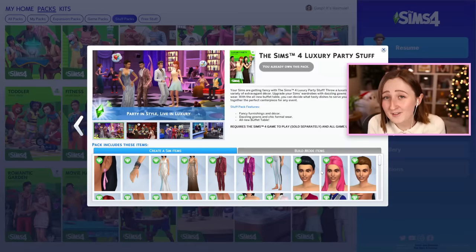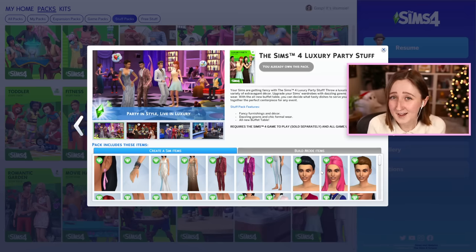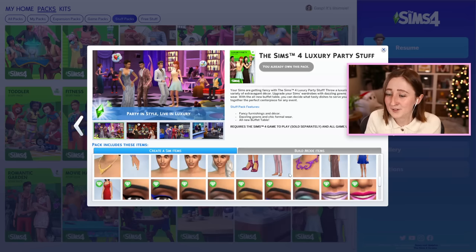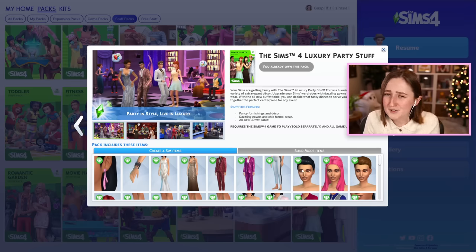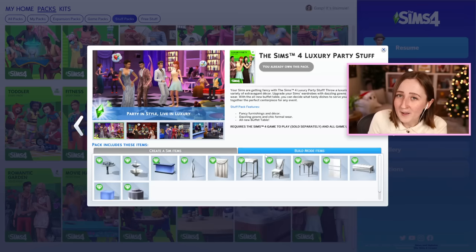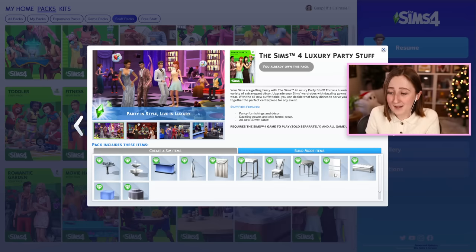Starting with Luxury Party, the first ever stuff pack for The Sims 4. Because it was the first one, this one sucks. Most of the older packs tend to be a little bit worse — less stuff, less useful gameplay — and they've gotten better over time. The whole concept is stuff to throw a fancy party. There's a couple things I like, like this dress and this glitter suit, and a couple nice hairs, but most of the makeup is weird. The build mode is pitiful — there's literally just a glowing cube, a chair, a table, and a bar.